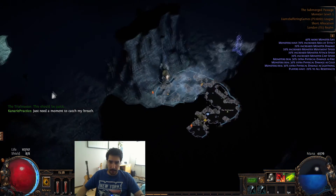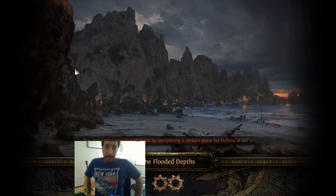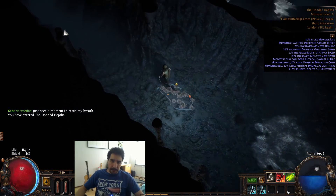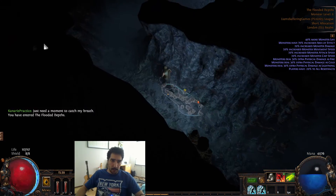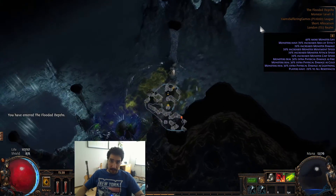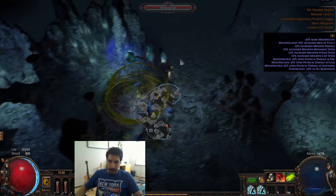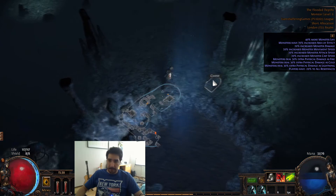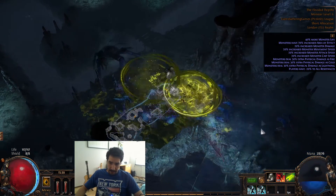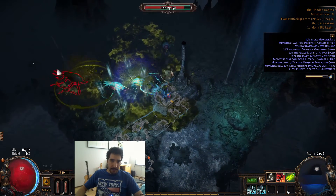Got a pretty good layout here. Like I said, you don't want to stop, you just want to keep going and kill while you go. A good skill to pick up if you're leveling a Shadow is Blood Siphon - it's going to be really good for early game leveling, and you're going to want it anyways. You get ten HP when you kill a monster. Just clear as you go until you get to the boss.